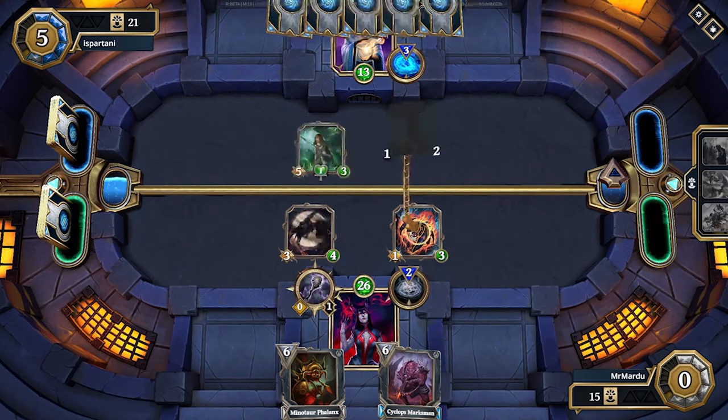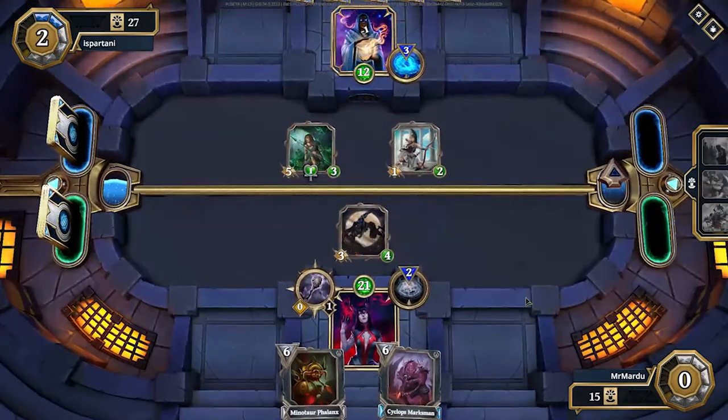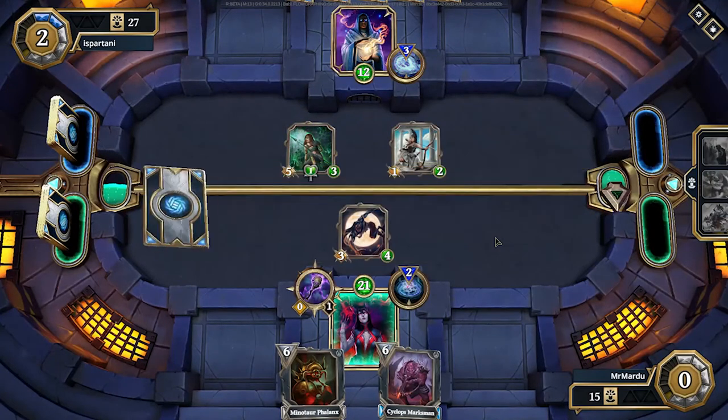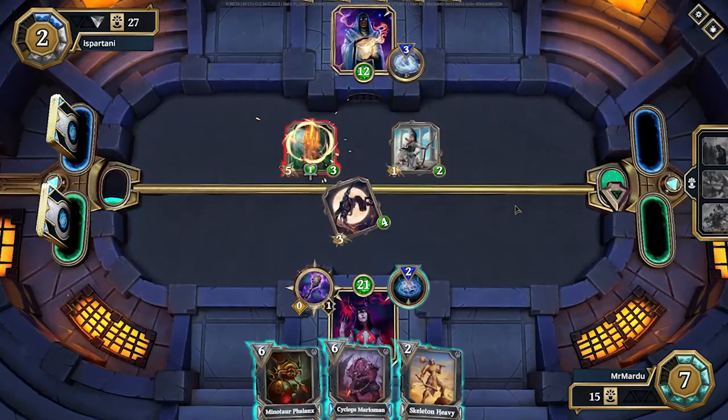We've got six mana and six cards in hand. They do one damage to the beetle — probably going to Bolt it. No problem, we'll ping them again; they go down to 12. On our turn, we want to play a creature, so we kill the Underbridge of Salem first, taking a damage, and then drop our frontline creature.